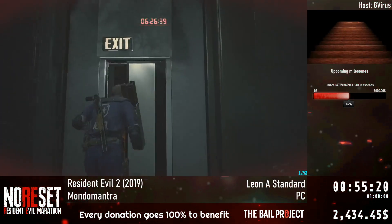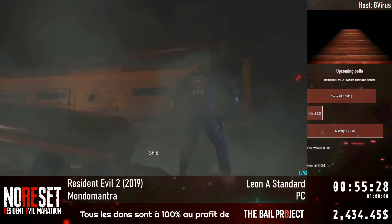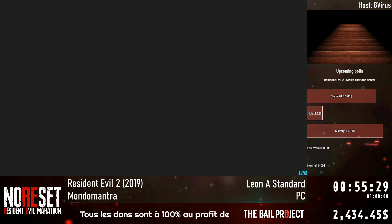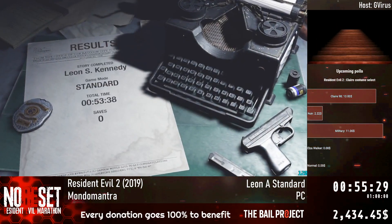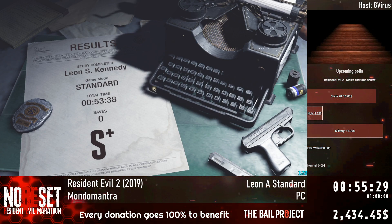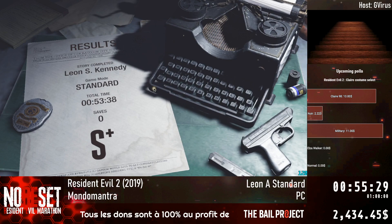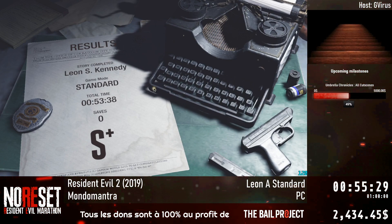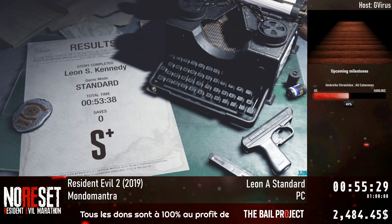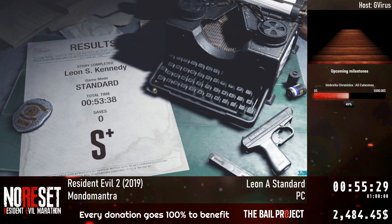Especially with getting grabbed and poisoned and having to cough up a lung — yeah, that's fantastic. The run's over now. Final game time is 53:38. My PB is 52:56, so it's not too bad, actually — especially with the poison. Congratulations, you did amazingly well. Thank you Mondo Mantra — this is one of my favorite Resident Evil games. Resident Evil 2 and Code Veronica are tied for me, and it's always a pleasure to see people looking for the G-Virus. And Dagger, thank you for co-commenting this run with me.